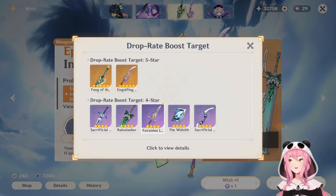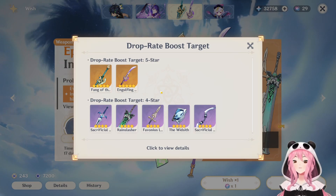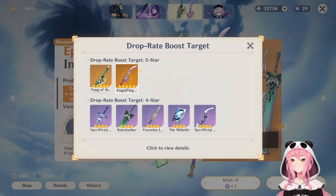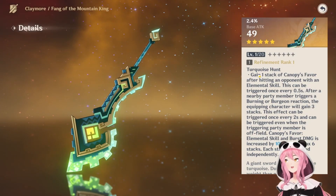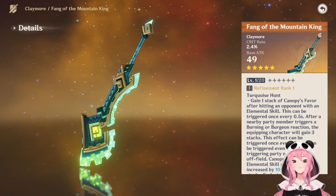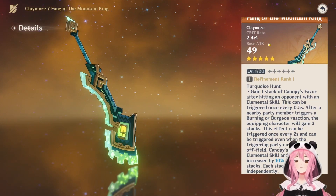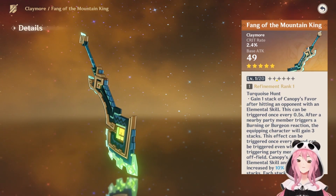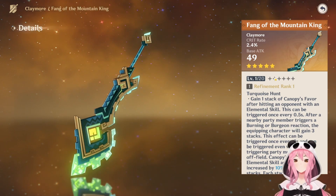Now with that being said, let's take a look at the five-star weapons in more detail, and then I'll share some character suggestions that you might not have thought of. We'll also quickly go over the four-stars. So let's start with the Fang of the Mountain King — this is Kenichi's signature weapon. It is a claymore with crit rate as a substat, so right off the bat this is already a decent stat stick for a lot of claymore DPS characters.